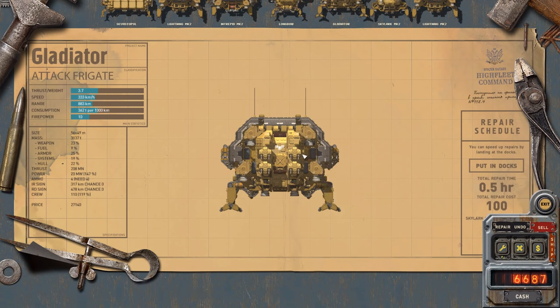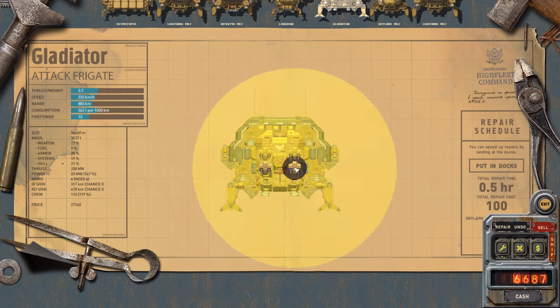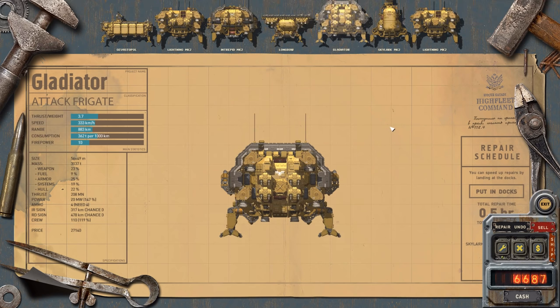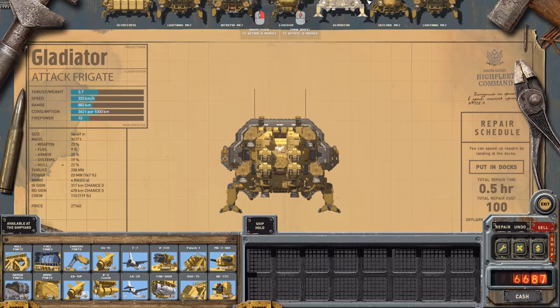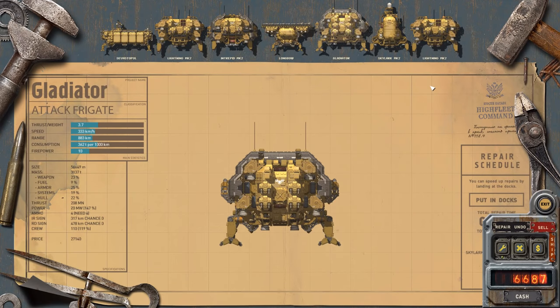I love the Gladiator — it's got four AK-100s and they are just so powerful, they're excellent. I could put some bombs on the Lightnings, but it's going to weigh them down. Bombing isn't really that great anyway.